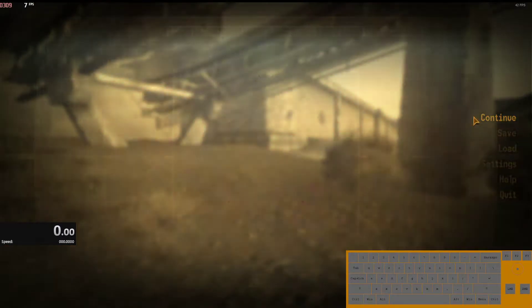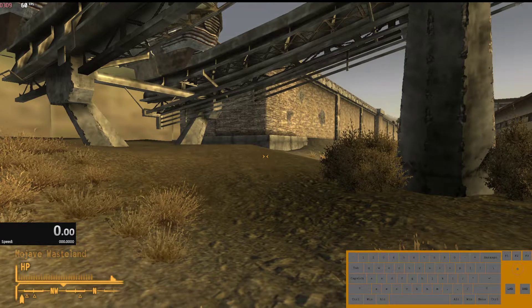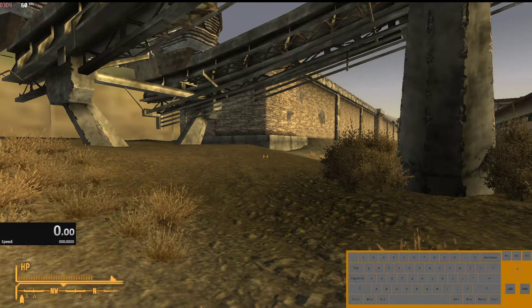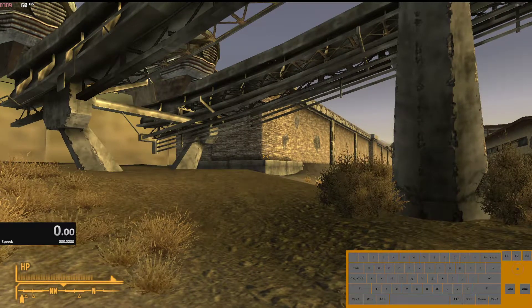Hey guys, how's it going? I'm going to give you a quick tutorial on how to do the monorail in Fallout: New Vegas. This is going to be the monorail jump, or monorail skip. It's a pretty commonly used method of getting to the Strip early and quickly.